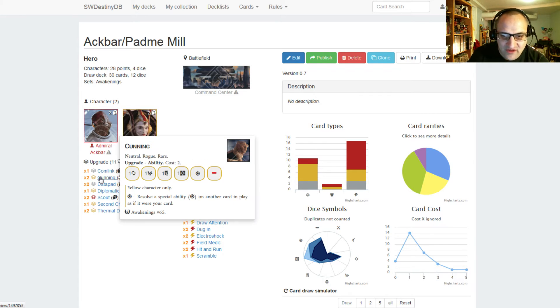Running one Comlink, we have two Cunning. It costs two and goes on yellow characters only. It has one focus, one disrupt, one discard, one resource, a special, and a blank. The special is resolve a special ability on another card in play as if it were your card. So you can use your opponent's specials against them, or trigger specials on Padme with this.